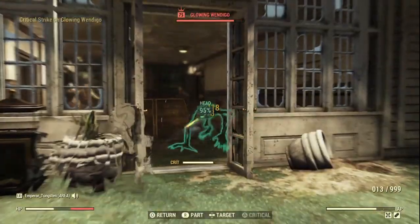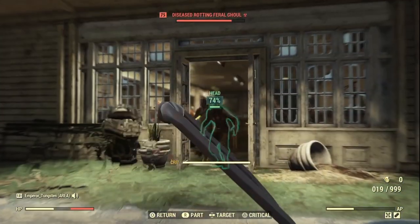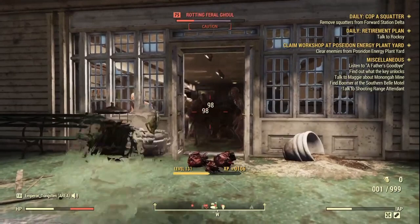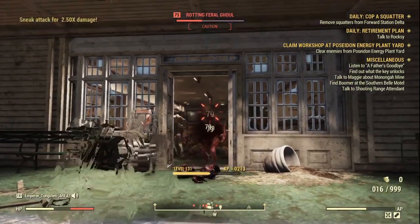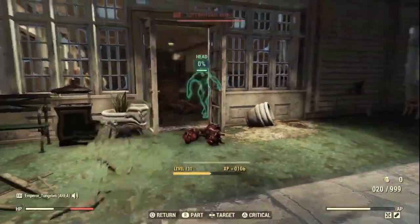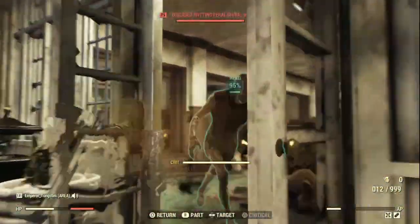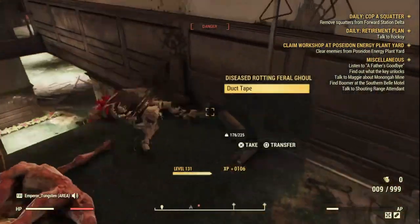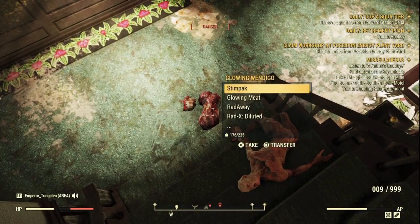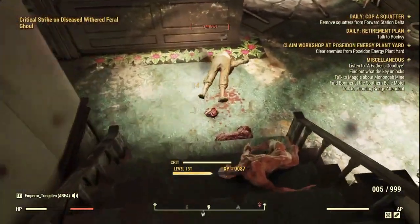Speaking of the Wendigo, there he is. Let's take him down. All these ghouls are making it difficult — that explosion woke everyone up. Going to loot the Wendigo now. We're getting .44 rounds, a stimpak, glowing meat, Radaway, Radex, and the Wendigo is somewhere in this crowd.